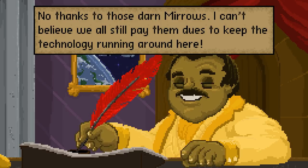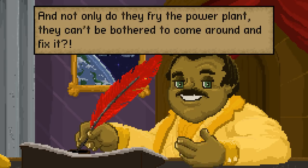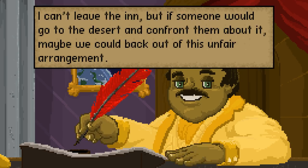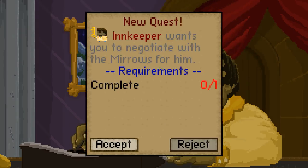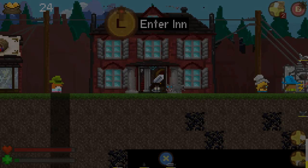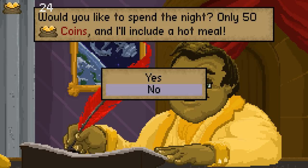I can't believe we also pay them dues to keep the technology running around here. Not only do they fry the power plant, they can't be bothered to come around and fix it. Can't you just stop paying them? I can't leave the inn, but if someone would go to the desert and confront them about it, maybe we can come back out of this unfair arrangement. All right, so negotiate for the mirrors for him. Can I sleep here now? Would you like to spend the night? Only 50 gold coins and it includes a hot meal.